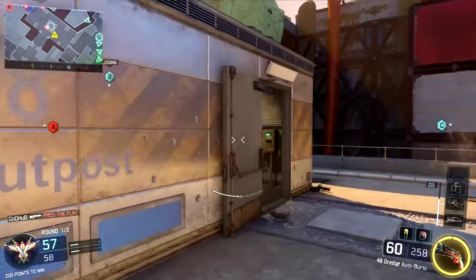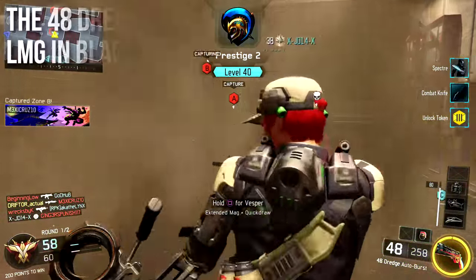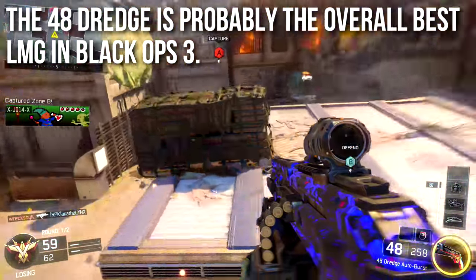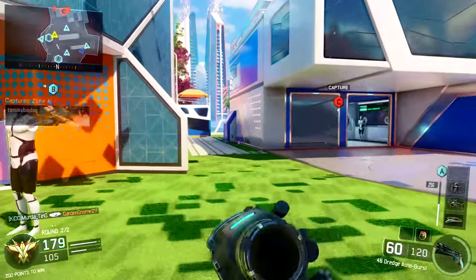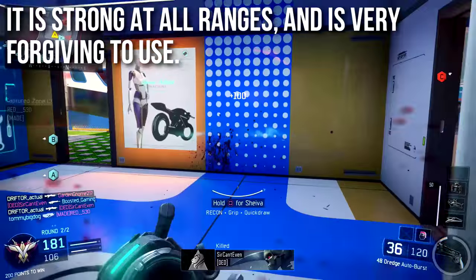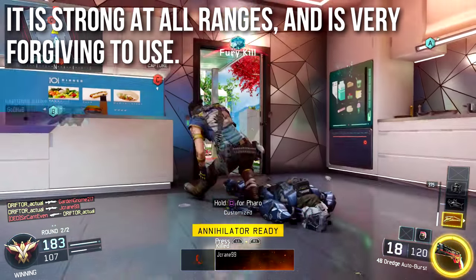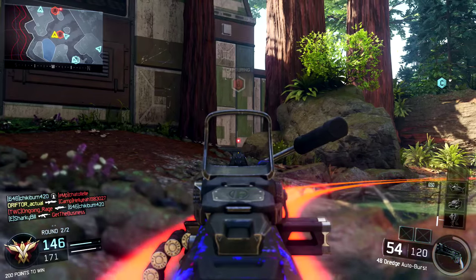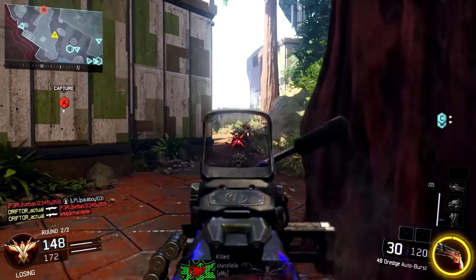As for what I think about this weapon: the 48 Dredge is probably the overall best light machine gun in Black Ops 3. It's strong up close because it sprays, strong at medium range because the recoil is manageable and you can usually one-burst people, and it's very forgiving at long range — you can follow up with a lot of shots very quickly. There's not really a situation where you're at a disadvantage using the 48 Dredge. It has a great time to kill and handles well.